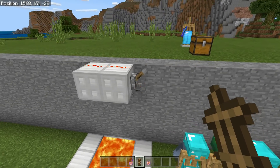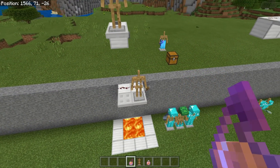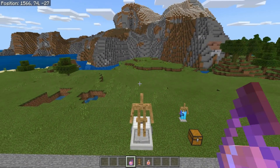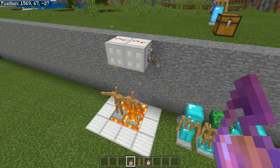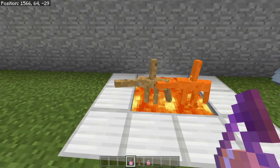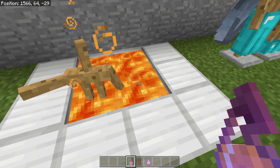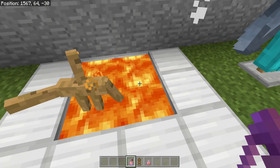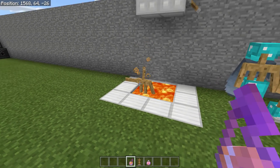There it is — it takes a little while but it does make a sound, which these guys shouldn't make besides the basic place and break sounds. Now let's be a little more cruel. We're going to throw a potion of fire resistance on one armor stand and drop both into lava. As you can see, the one with fire resistance will not burn, however the other one will — there goes all its wooden body.